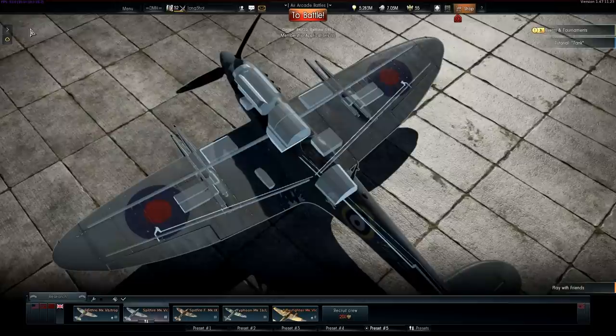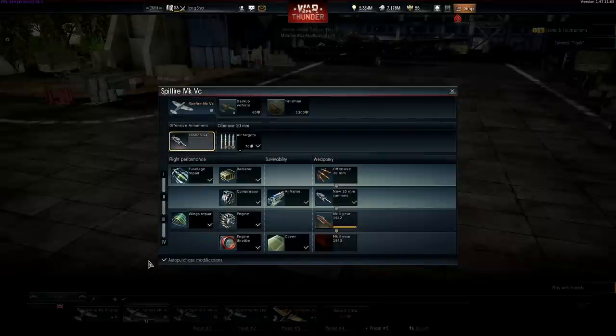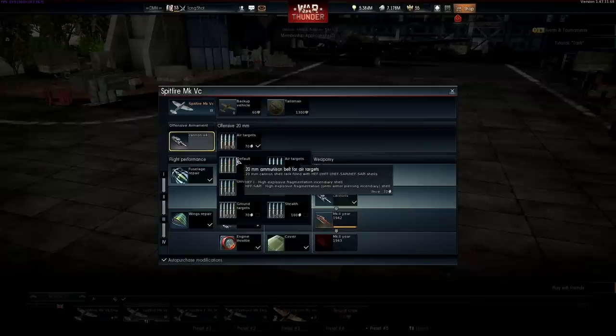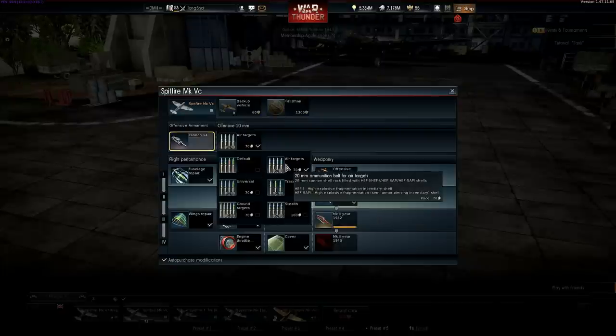Before I take it to a test flight, let's have a quick look at the modifications. Because there's no machine guns, cannon belts are on the first level. Half of the default belt is useless — a tracer and a practice shell — but the air targets belt replaces those with deadly semi-armour piercing high explosive. That's the first modification I suggest researching, as you'll find it a lot easier to shoot planes down and therefore unlock everything else.